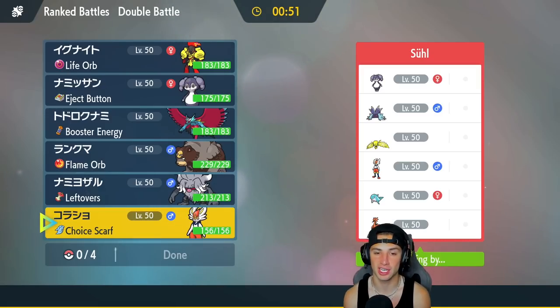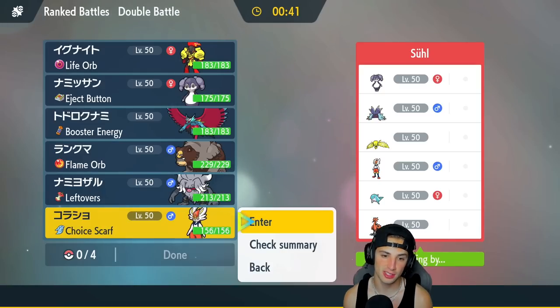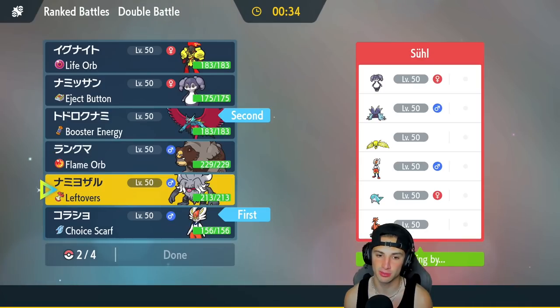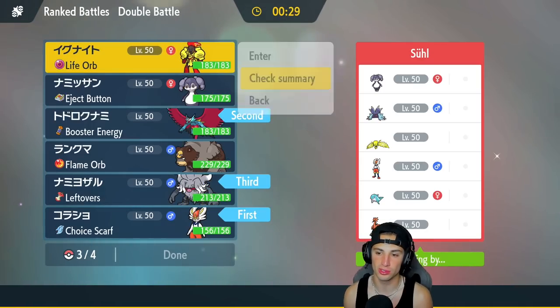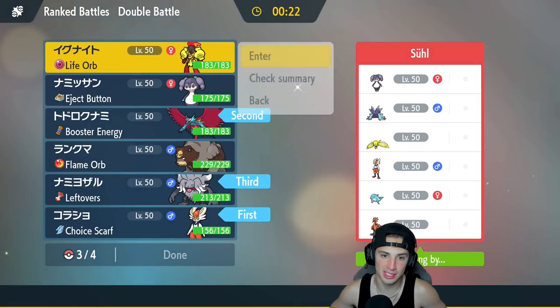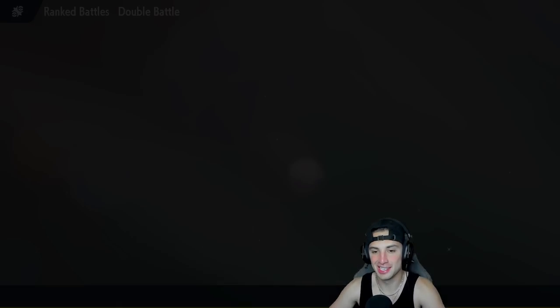I have the Eject Button with Indeedee — what is my play? Indeedee and Armarouge, maybe Follow Me and set up Trick Room? I want to lead Cinderace and take speed control with Tailwind — that's going to be the play. I'm a little scared of Regieleki who might get the lead but we can Choice Scarf and outspeed that. I'll bring Annihilape in the back end, and then either Ursaluna or Armarouge as the final Pokemon.